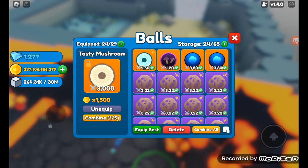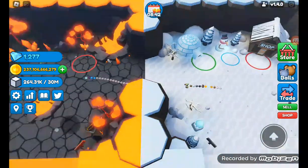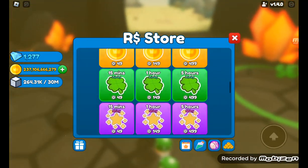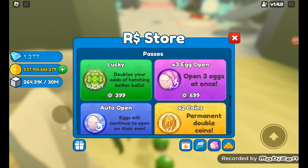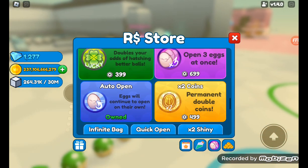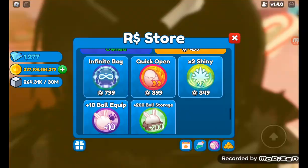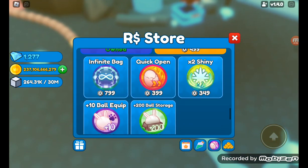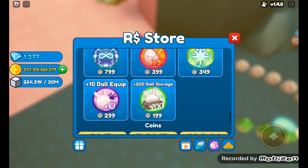This is my coolest stuff that I have — the things I use. You basically get more stuff, kind of like pets. There's a 15-minute lucky boost, shiny boost, basic lucky — I'm not gonna buy that. Two-time shiny, infinite bag, ten-plus ball equip, coin pop — and I have so much Robux. Imagine if they did infinite pets just for me for like 800.